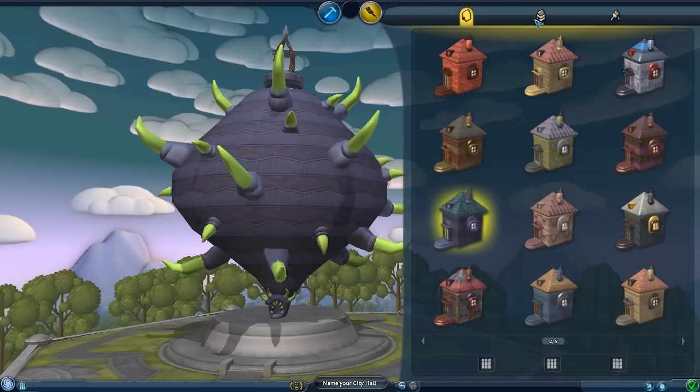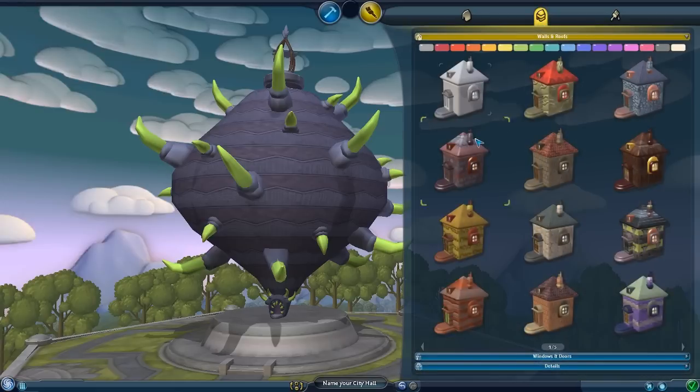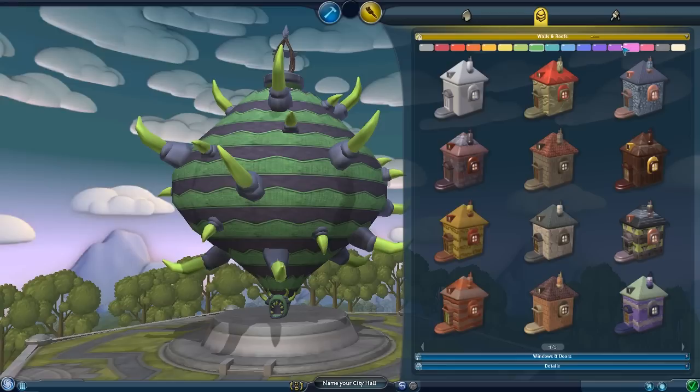Okay so this one - we have walls and roofs. If I just set it to green... black does not look good. Let's go for like purple or blue - I really wish they gave me more tonality here.